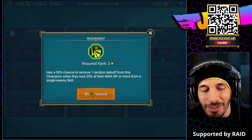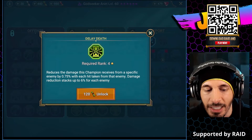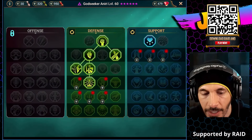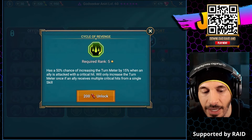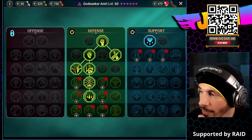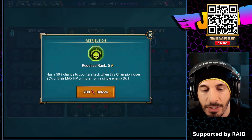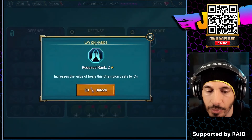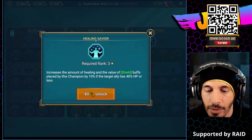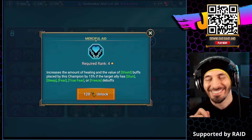50% chance to remove one random debuff from this champion when they lose 25% of max HP from a single enemy skill. We have: reduce damage this champion received from a specific enemy by 0.75% with each hit taken, damage reduction stacks up to 6% for each enemy. We have 50% chance of increasing turn meter by 15% when an ally is attacked with a critical hit, only once if an ally receives multiple critical hits from a single skill. There's nothing on the bottom row for this build-out.